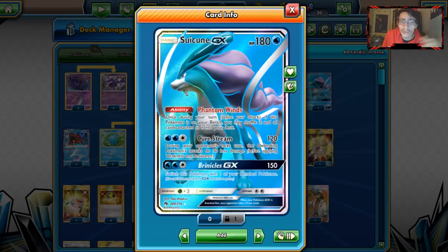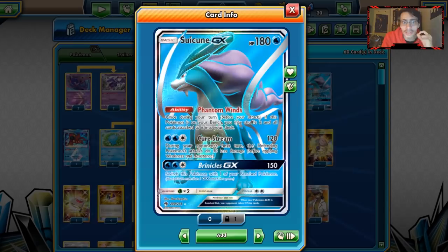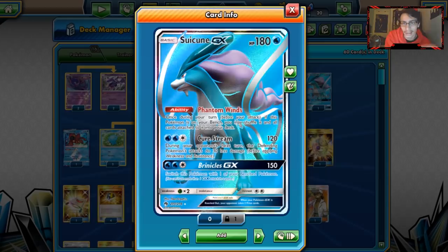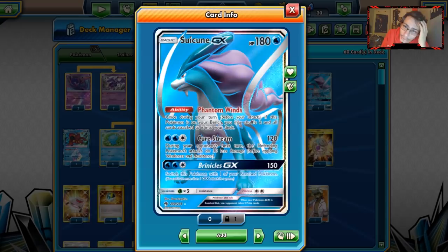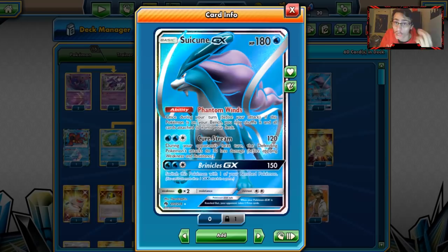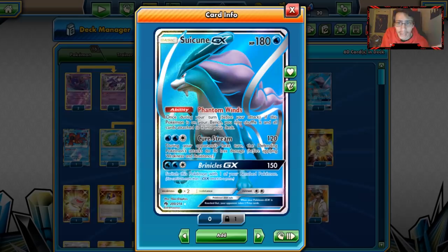Suicune has the ability Phantom Winds — once per turn, before you attack, if this Pokémon is on your bench, you may shuffle it and all cards attached back into your deck, effectively a fully healed mechanic. Suicune has two attacks. Cure Stream can hit for 120 during your next turn, and any Pokémon's attacks do 30 less damage. The damage output is a little lackluster — 120 isn't great — and the 30 less damage isn't always relevant since they can just retreat.